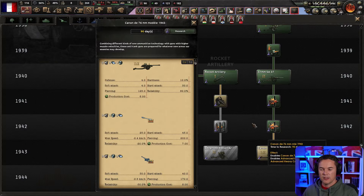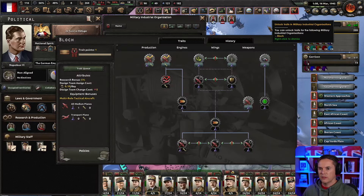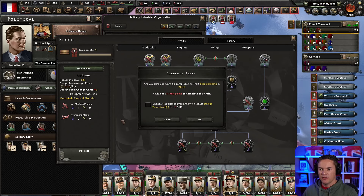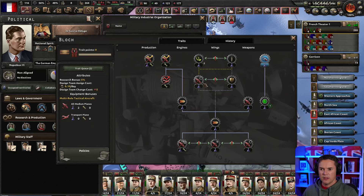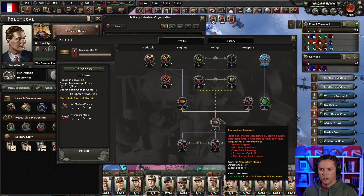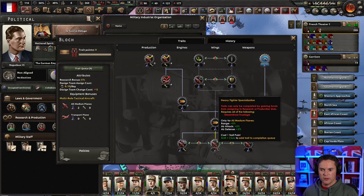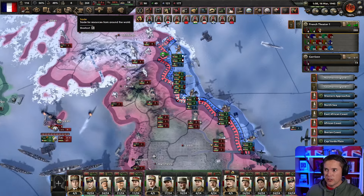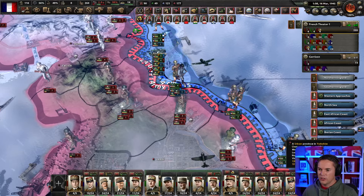Our allies are coming along to help — that's going to make a difference. Where are the tanks? Tanks are looking a bit better. Let's spend some points and go for this. I don't really care too much about what we're developing here because it might be something we never actually get to at all. The manpower situation is going to be fine very soon. We got Hull — great news!